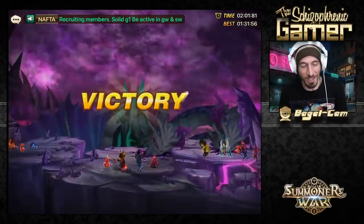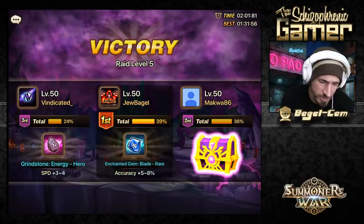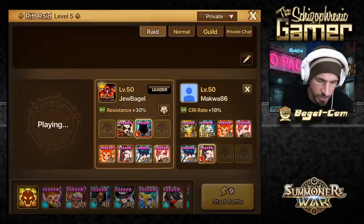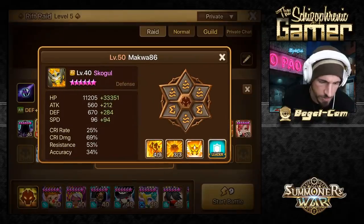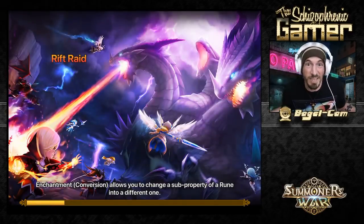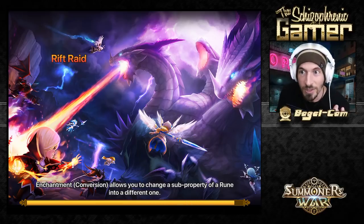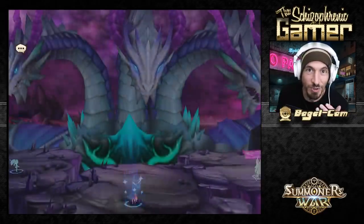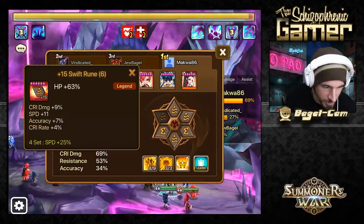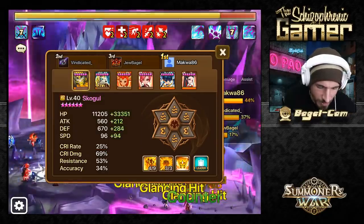Pretty solid. He's got it on just leftover runes right now - it's just like HP, HP, HP. But you want him to be HP tanky. Let's take a look at his runes. He's basically an HP tank; you build him as an HP tank. It's just whatever runes he had to throw on him to test him out.